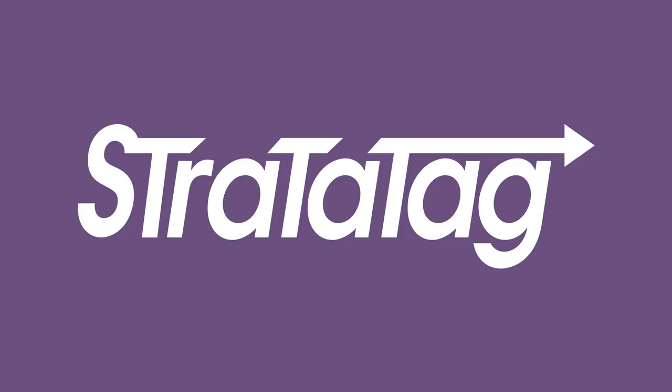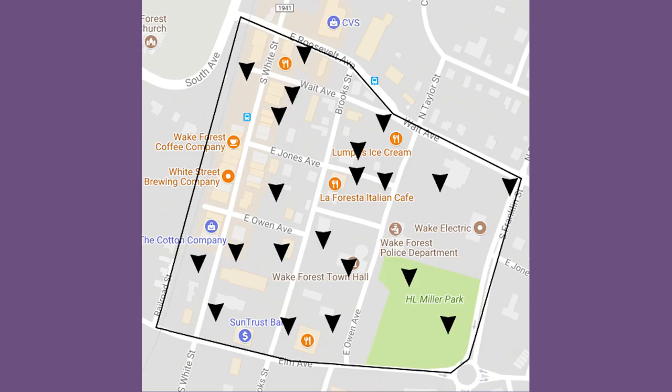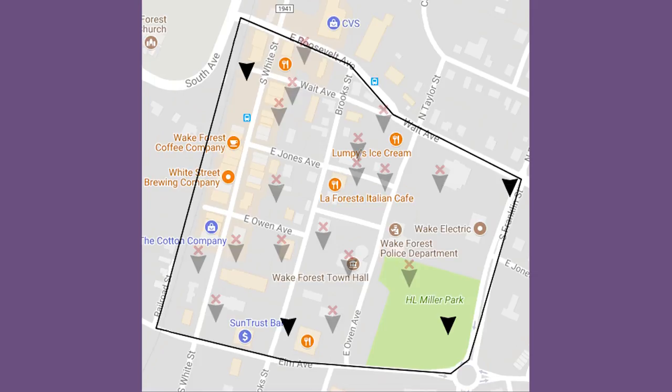This is Harry and Brennan with Glass Eyelid Studios. We're here to show you our new game called Stratatag. In Stratatag, the attacking team's goal is to capture four checkpoints selected at random, while the defenders are trying to find and eliminate the attackers.